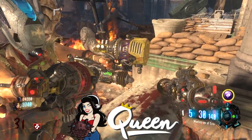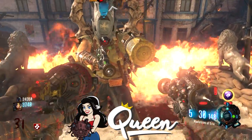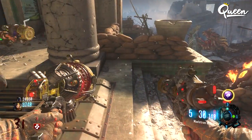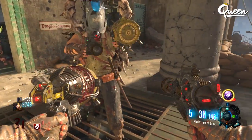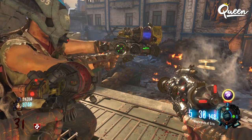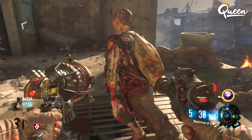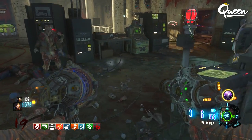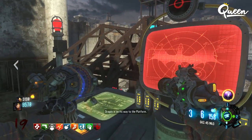Hey guys, I want to show you a really easy method where all the players in the game can have the GKZ-45 Mark III. First thing you want to do is have one of the players get it out of the box and pack-a-punch it. You may not have to pack-a-punch it, but it seems to make it easier for other players to get it out of the box. It might have something to do with the guns having different names and the game recognizing it as two different weapons.